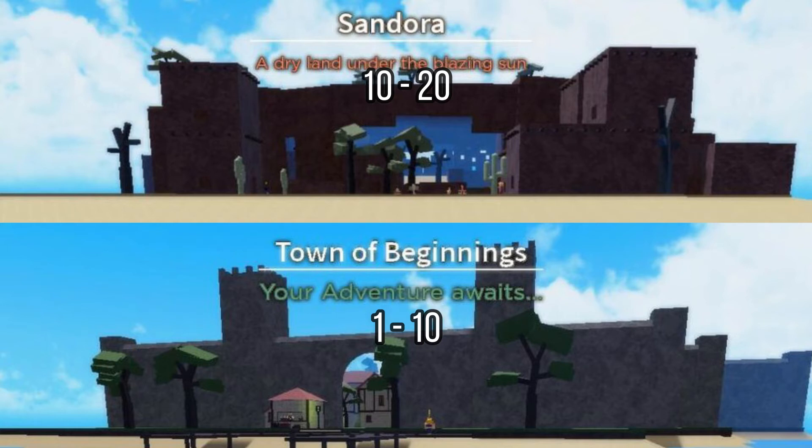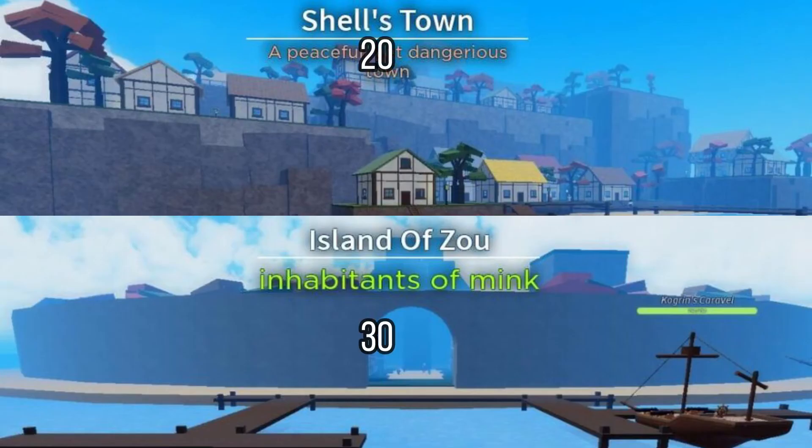At level 10 go to Sandora and reach level 20. At level 20 go to Shell's Town till you have to go to Zulad at level 30. You can stay there for a while but it's recommended to go to Baratee at level 40.